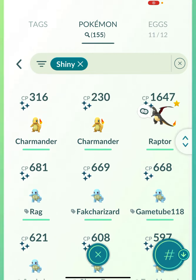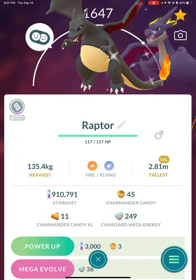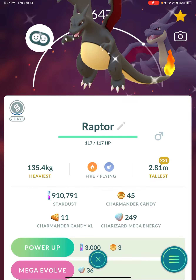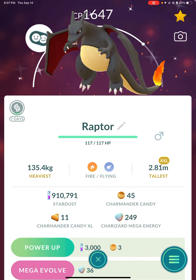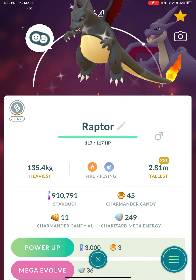Number one: Pokemon that you really like — like Raptor. I'm going to give him the moves from the Community Day, because I didn't evolve him during the Community Day because I was playing a football game.